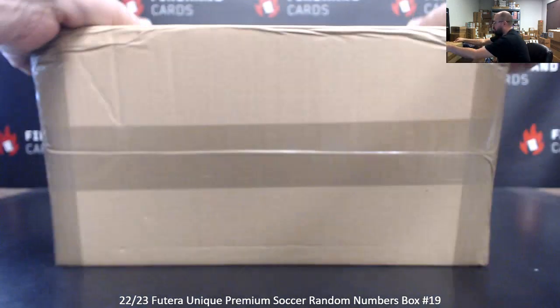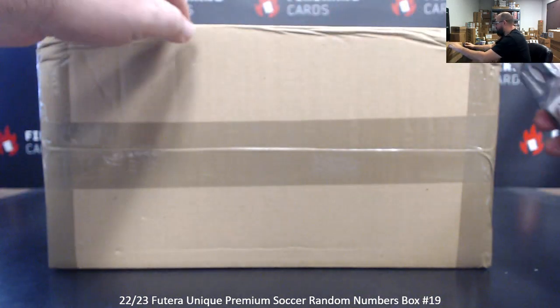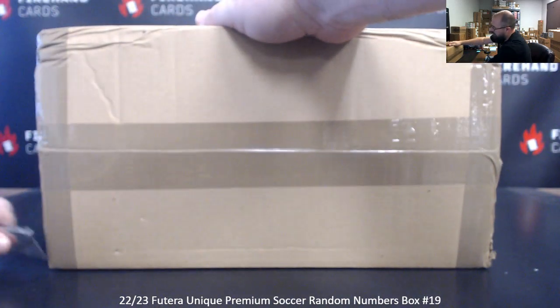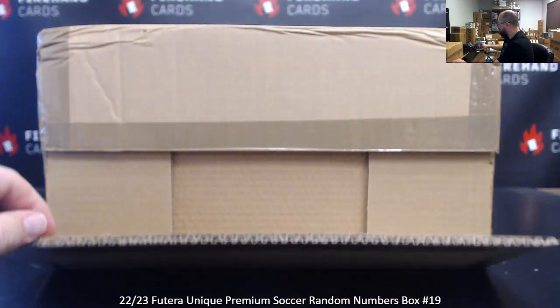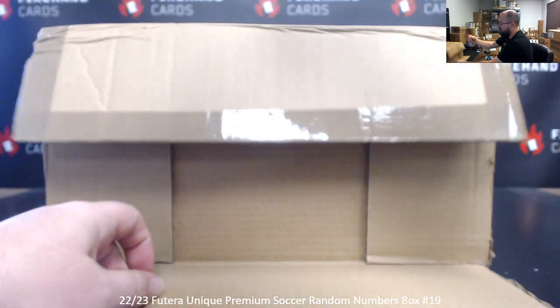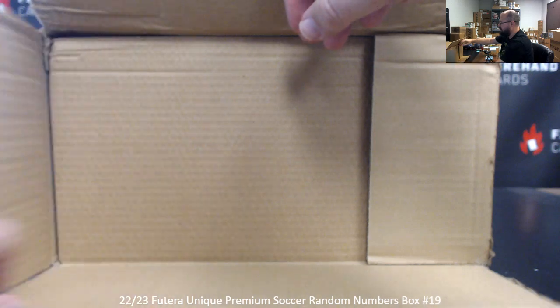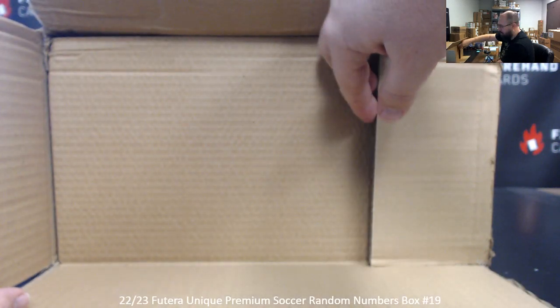We'll open up this thing to reveal the six inner boxes, assign box numbers and do our draw. The majority of the cards coming out of your box will be awarded based off the card number on the back. There are usually in each box six numbered parallels and four numbered hits that will award based off left-side serial numbers.